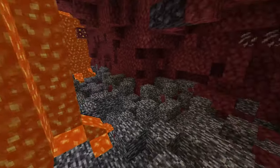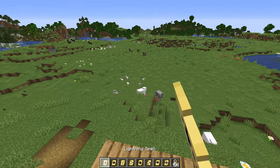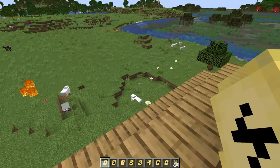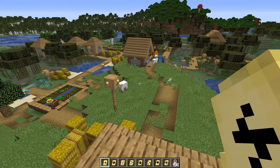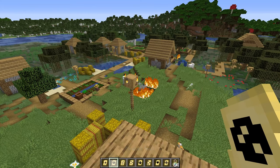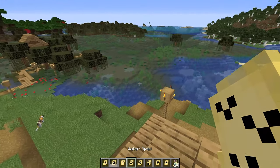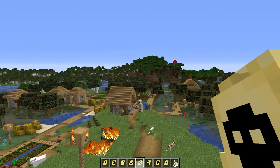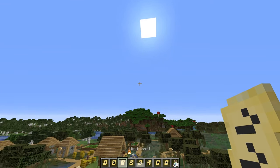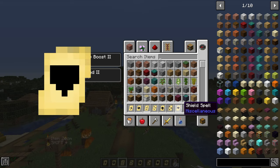The next mod is the Simple Spells mod. Notable spells include the lightning spell and the fireball spell. There are also miscellaneous spells — some for combat, some for increasing your speed, and some for increasing your resistance. The wind spell in the menu provides a jump boost and speed boost.